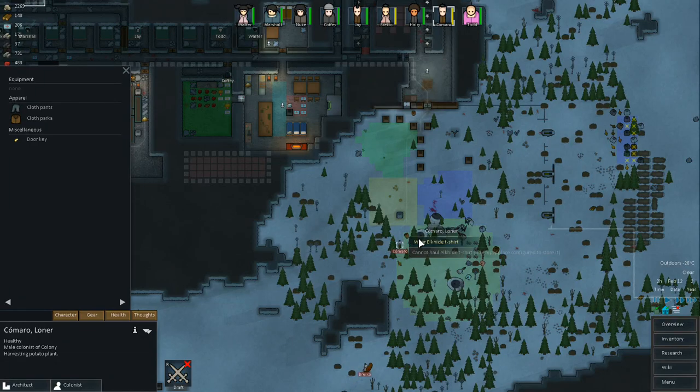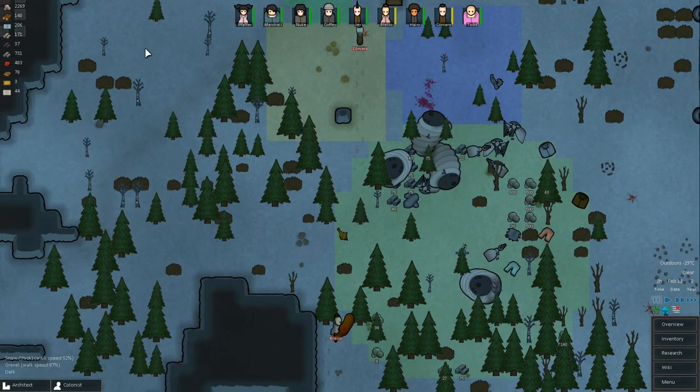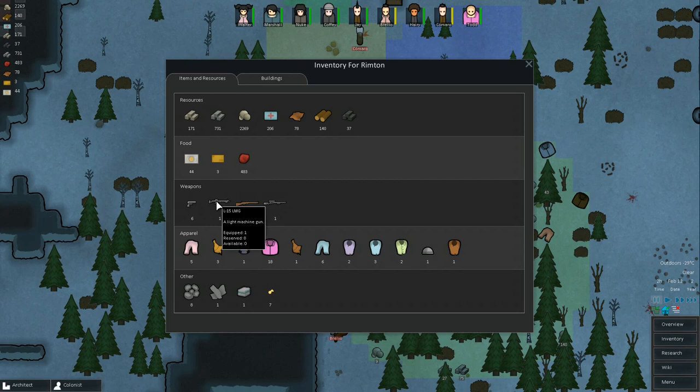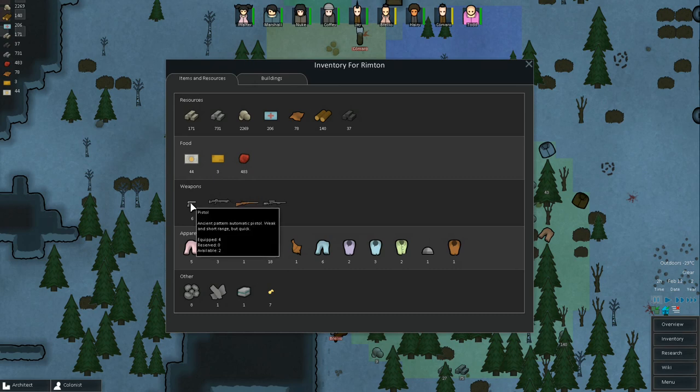Once he gets the shirt, we'll have him put it on. Does he need a weapon too? Do we have any weapons? Let's check our inventory. We've got lots of weapons! I had no idea this window existed — I think this is from the EDB interface. It allows you to do this too. I think these are actually the weapons that people are holding right now, but we don't have ten people, so there's a weapon around here somewhere — one of the pistols is not equipped.